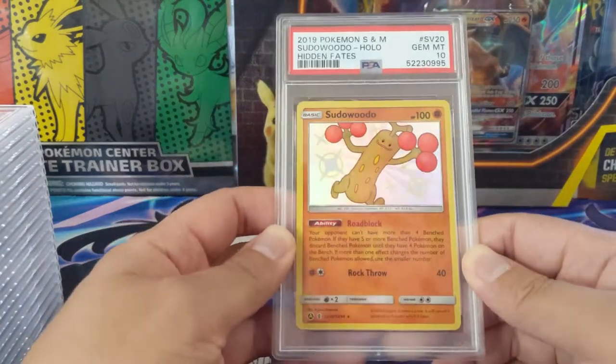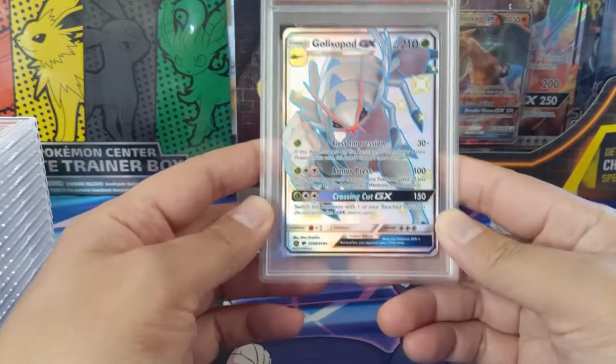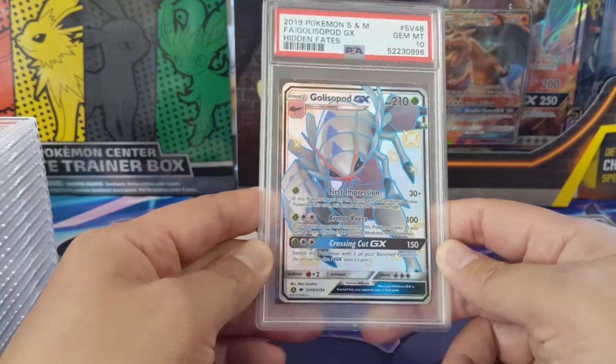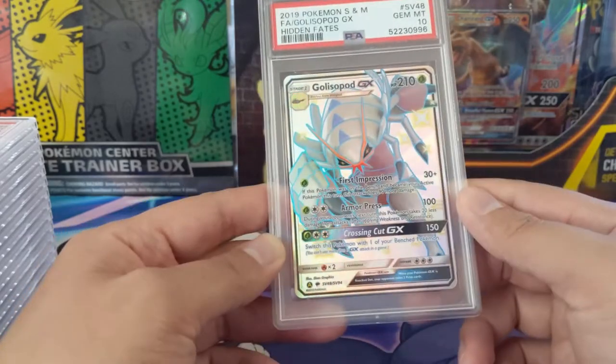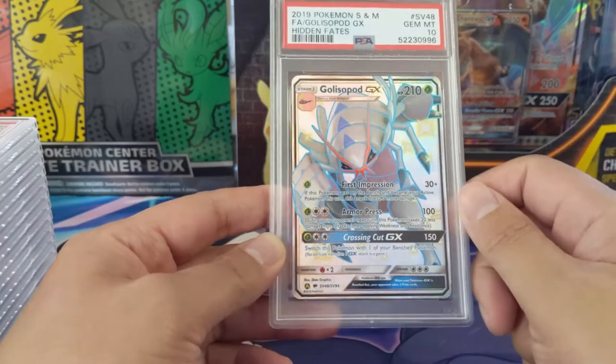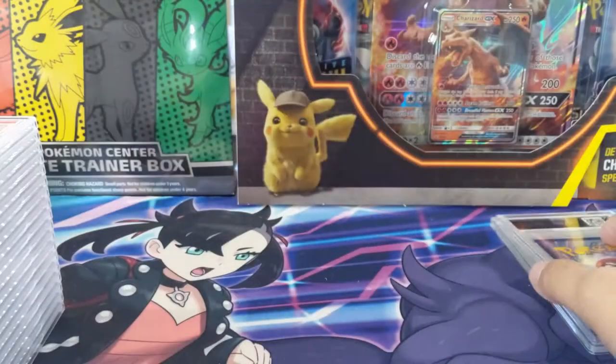We got Pseudo Wudo at Gem Mint 10 — a really cool card. Moving on to some GXs, we got Gliscapod coming in at Gem Mint 10. I feel like it's one of the cooler shiny color changes, but Gliscapod kind of doesn't work as well with the white color — similar idea to Alolan Vulpix and Ninetales.